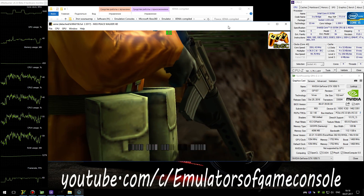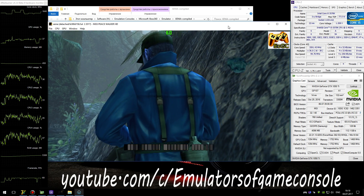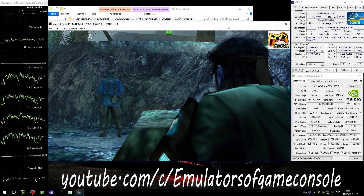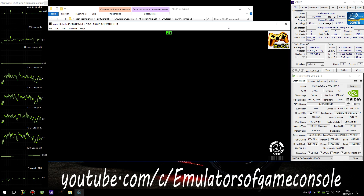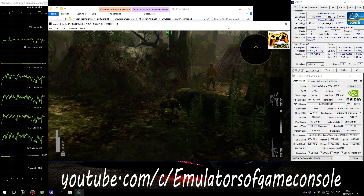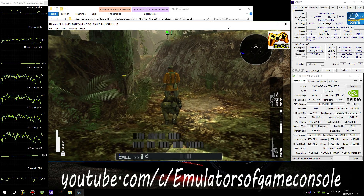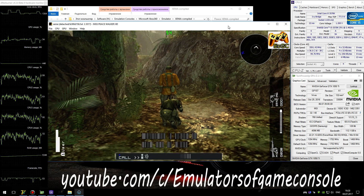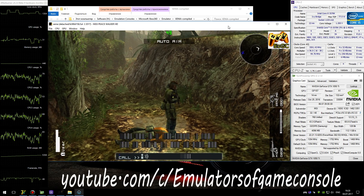There they are. CIA mercs. Snake, you've got to get past them undetected. Avoid combat whenever possible. This is a sneaking mission. Hide behind stuff. Take the long way around — whatever it takes to stay out of sight. Your gun is a last resort. It could just as easily kill you as save you.